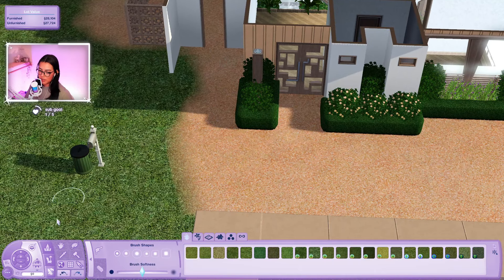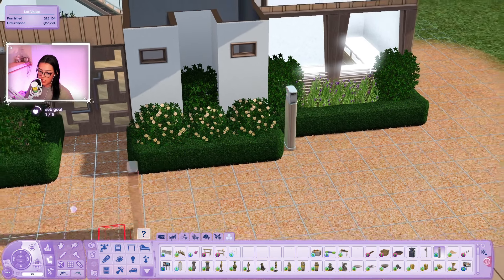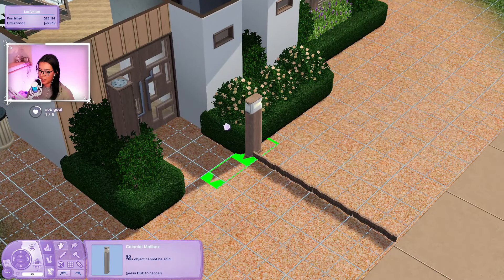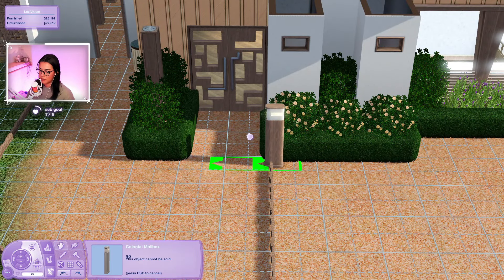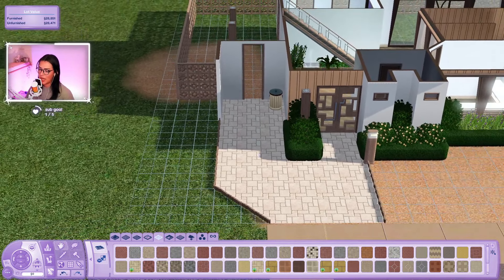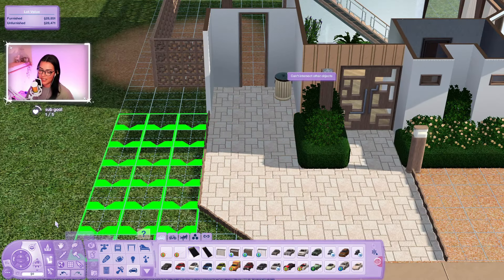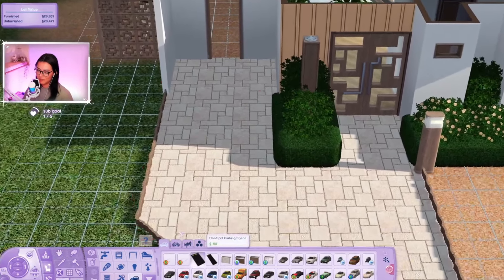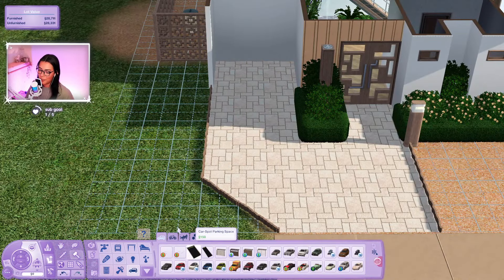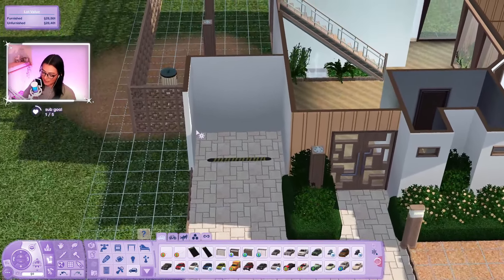I had an idea of making the driveway over here. Let me also change the mailbox - this one is from Ambitions and it's honestly perfect. Mailbox right there. The house is so cute! And if you're saying a car is not going to fit there - yes it is! Cars are three tiles in Sims 3. The trash can and the archway are in the way but if the archway wasn't there it would fit, so technically I'm right.